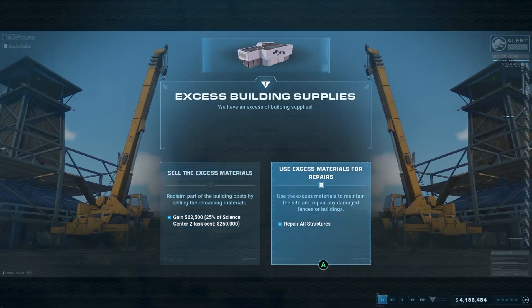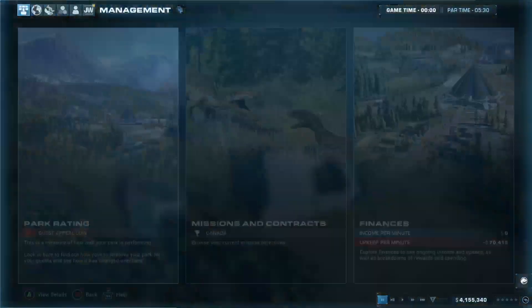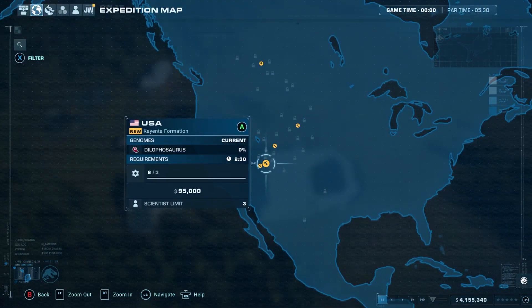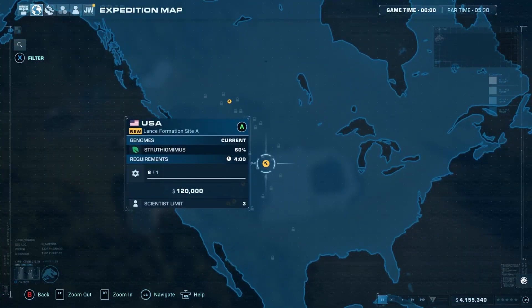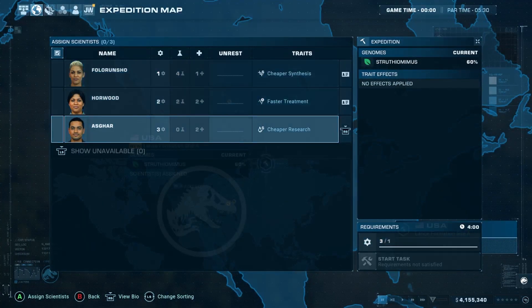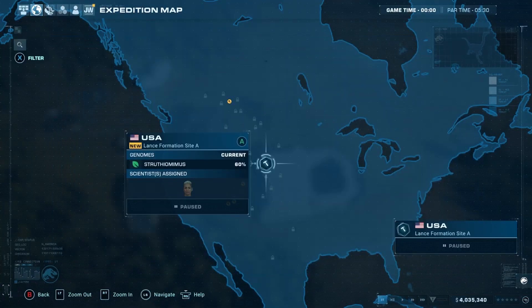We gained sixty-two thousand five hundred dollars — twenty-five percent of science center task cost. We're not getting a ceratosaurus yet because I am not ready and it's going to be chaos. What this park needs right now is herbivores, so we're going to get herbivores.